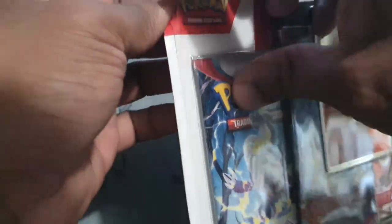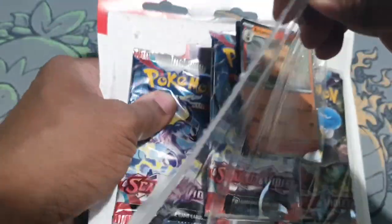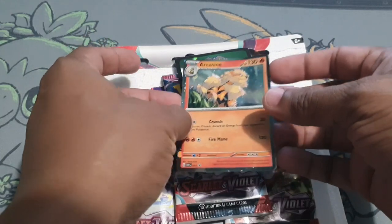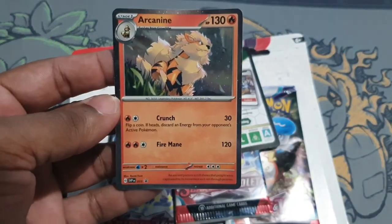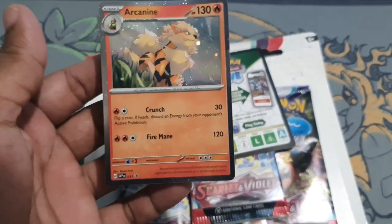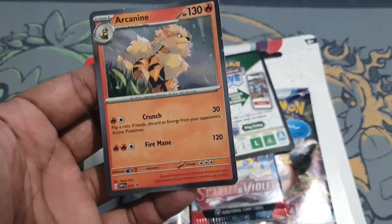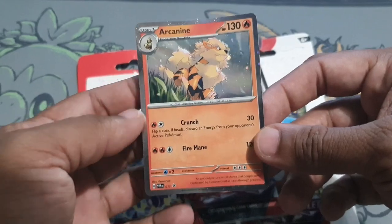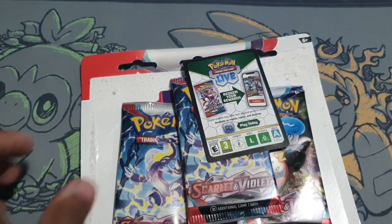So let me get right into it. Here we have a three-pack Scarlet and Violet blister with that oh so lovely Arcanine promo. Oh my goodness! I eventually got an Arcanine promo, but this one is special because this is the one I bought for myself — so he will be going in a folder in my Arcanine collection for sure.